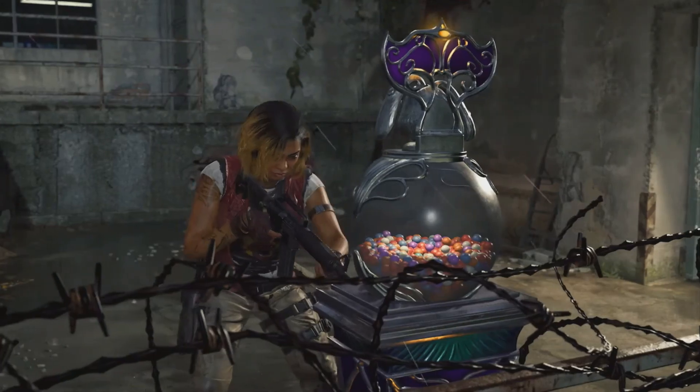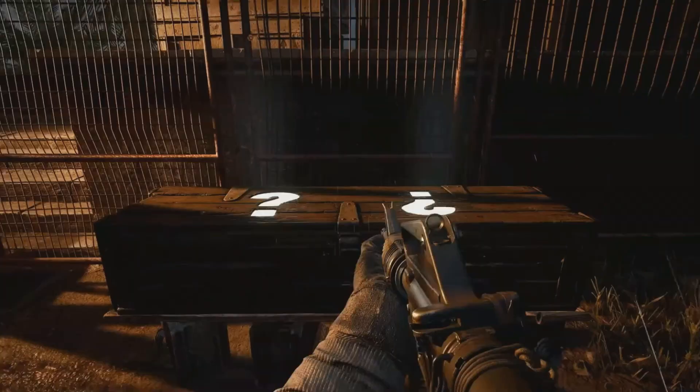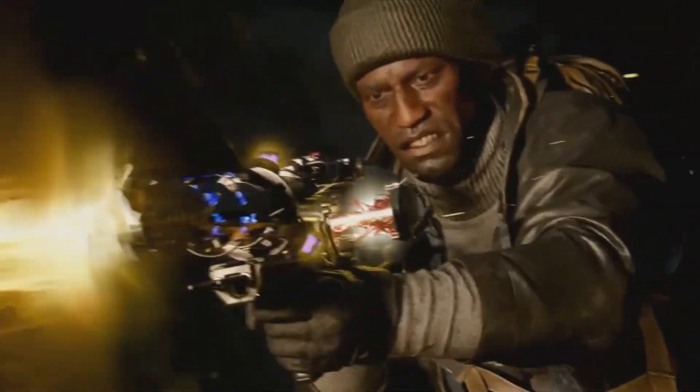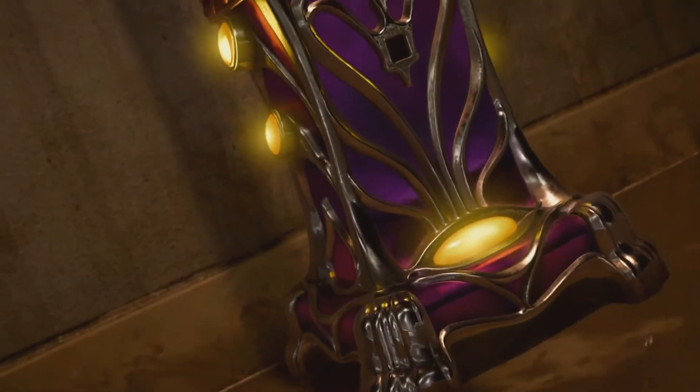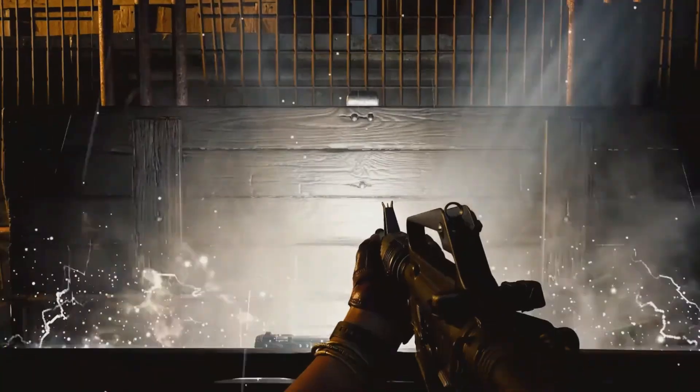We are bringing Gobble Gums back and really just looked at how we could refine and improve it for Black Ops 6. You'll be able to pick five Gobble Gums in menus and put those into a pack that you then use inside the match. In the match, you just find a gumball machine, go up to it, and it'll give you one of those Gobble Gums. You can choose when you want to activate them, and you can activate multiple at once.